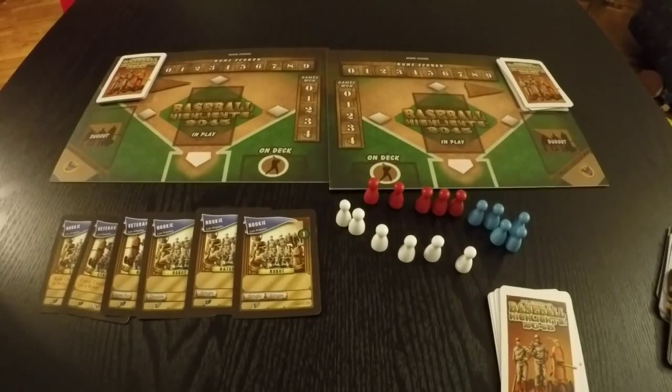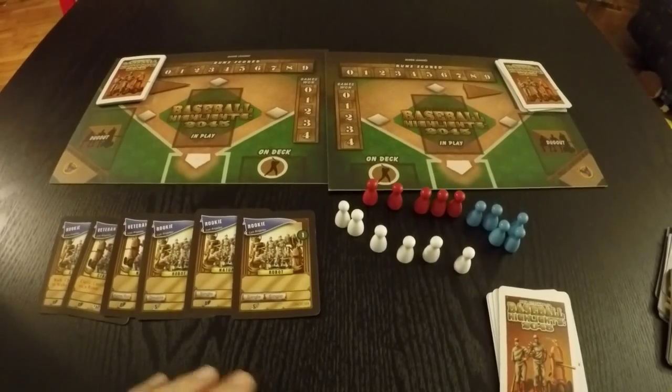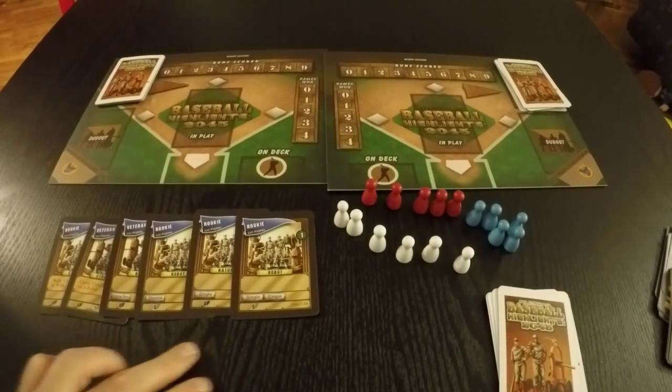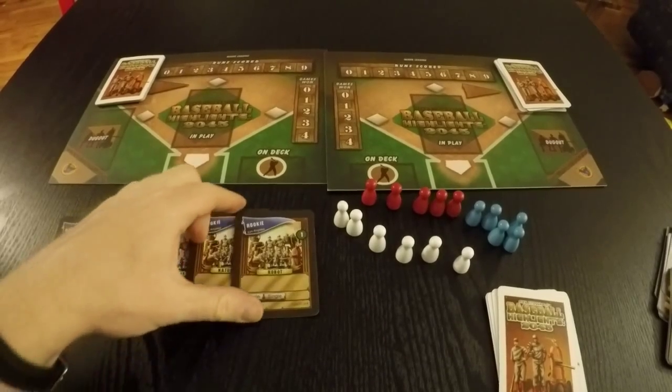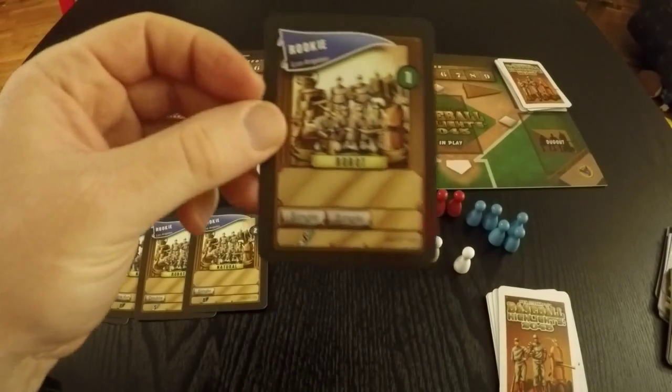So why don't you come down to the field side and take a look at how the game of baseball has changed in the future. Each game of Baseball Highlights 2045 is played over a series of mini-games. You start each mini-game by drawing six cards. These are the players that you will have for the entirety of the mini-game. Players will take turns playing their players into the in-play box.